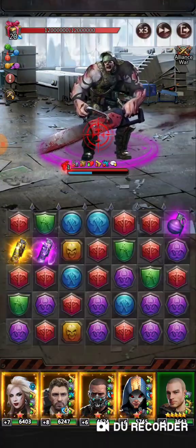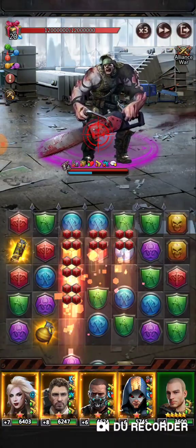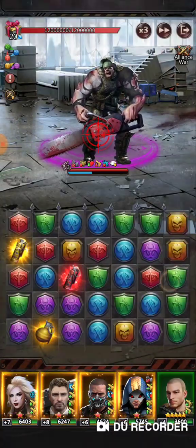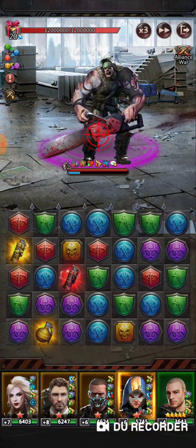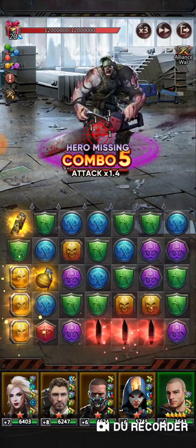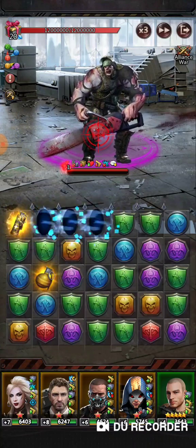Since I don't have any yellow, I'm just going to go ahead and bust up this purple and we'll make a red bomb over here and shoot our green out into the open world. We'll get rid of our red first.